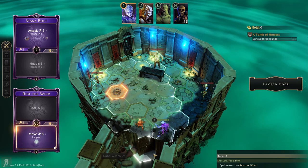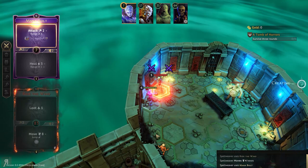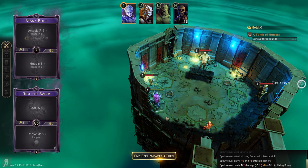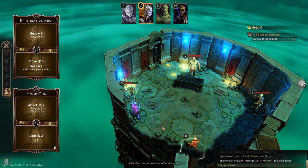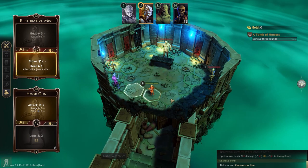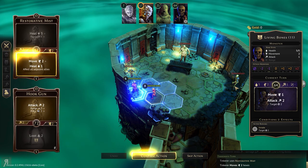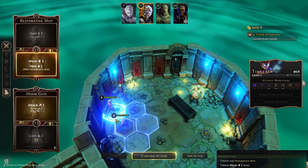Let's move into melee — that's going to move us over there. Then we can use mana bolt. Skip the movement. Mana bolt is going to deal some decent damage. Nice — that's good enough, because now it's at three HP. We'll end the Spellweaver's turn. The living corpse is actually rather fast, amusingly enough. I'm trying to make it so that this guy will move twice, but I don't know what they're going to do before it happens, so we need to be careful.